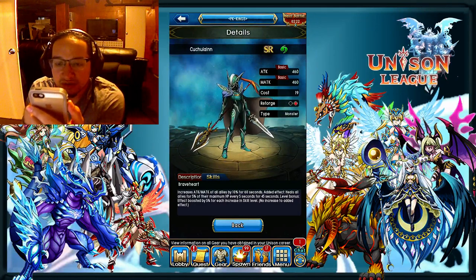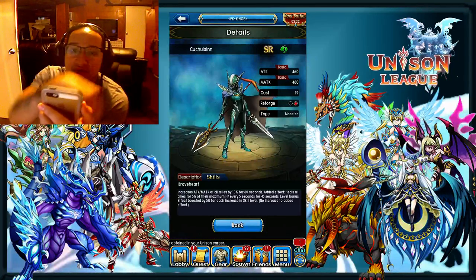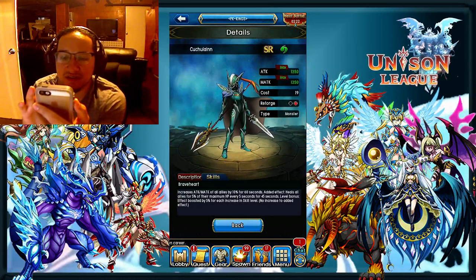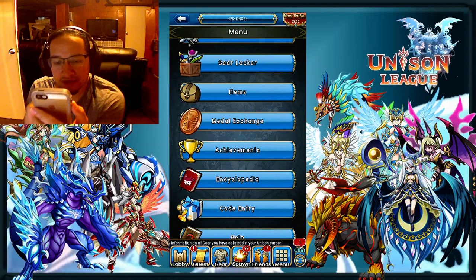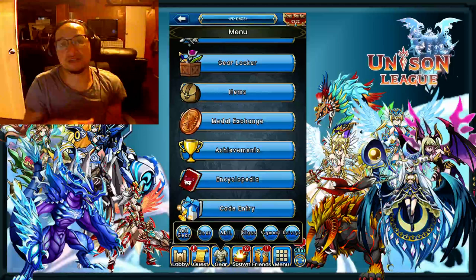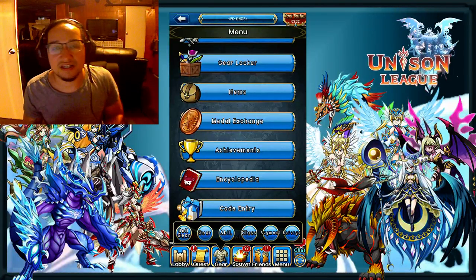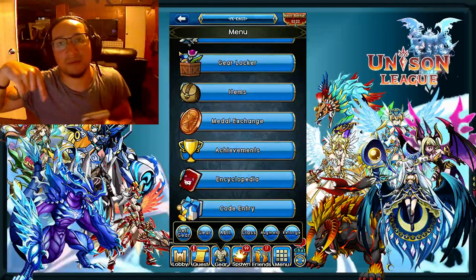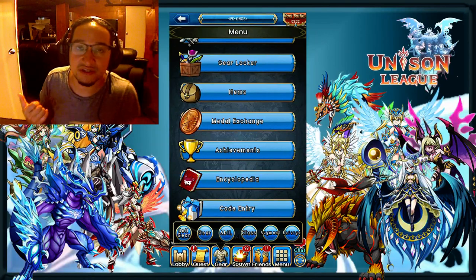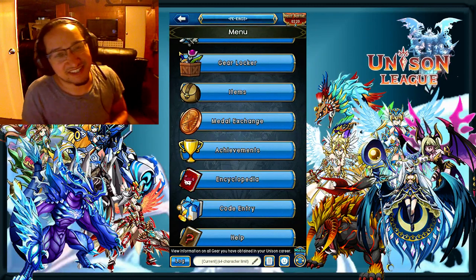I'll put all that information up on screen so you guys can see what I'm talking about in terms of unison loadout for group PVE settings. I hope that helped everybody out on this one — definitely like it if it did help you out, or dislike it if it didn't. Check out my next video coming soon, subscribe to my channel, and leave a comment below with anything you want to see next or just to say hi. As always, thank you for watching — take it easy, peace.